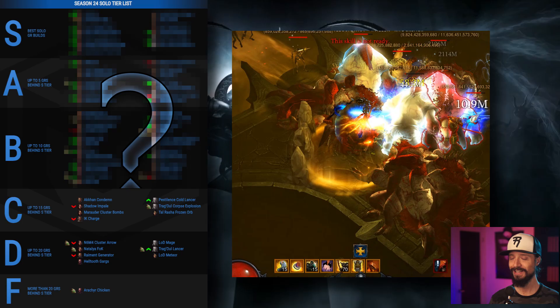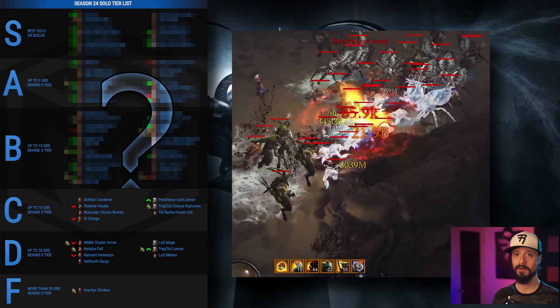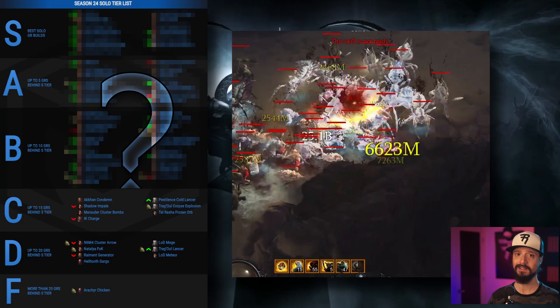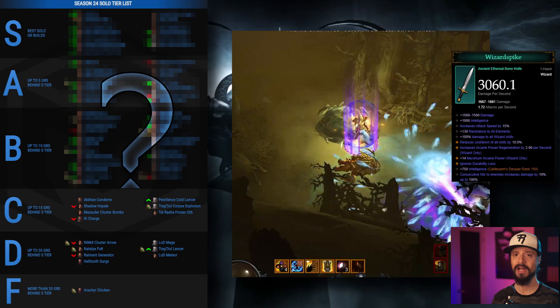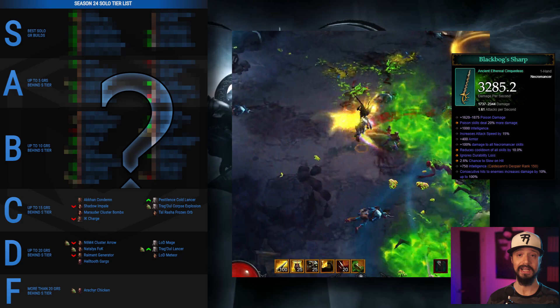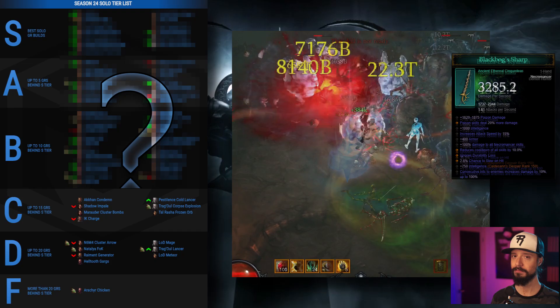C tier — C as in can't believe there are so few builds left in the tier. C tier builds are up to 15 GRs behind S tier. The Shadow Impaled Demon Hunter drops from B tier because there's no Ethereal this build can even use. The IK Charge Barb simply cannot fit an Ethereal while maintaining the necessary six pieces of Immortal Kings and four pieces of Rekor set bonuses. The Akon Condemned Crusader is working in Asteon's Iron Ward, and the Talrasha Frozen Orb Wizard is working in the Wizard Spike, allowing both to keep up with the average power increase. The Pestilence Corpse Lance Necromancer works in the powerful Black Bogs Sharp, rising from D tier, and the Marauder Cluster Bombs build works in the powerful Bariza, was just scraping the bottom of C tier last season, and is now at the very top, but can't quite make it into the overcrowded B tier.